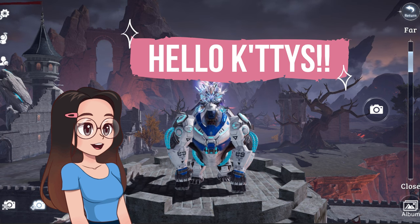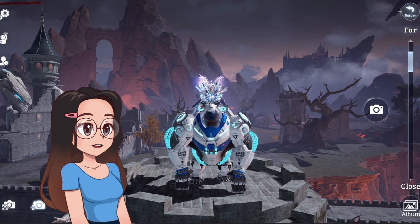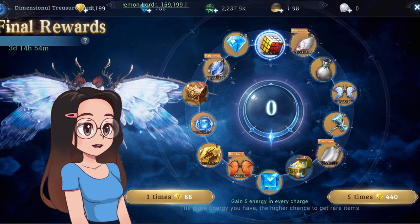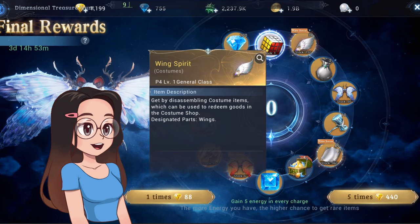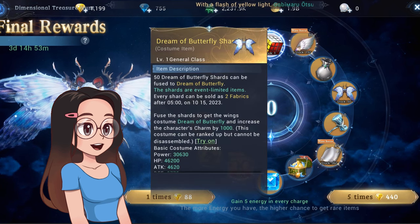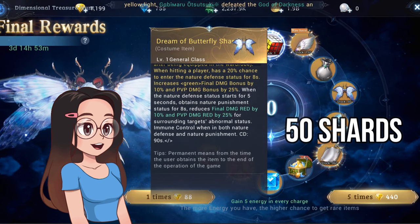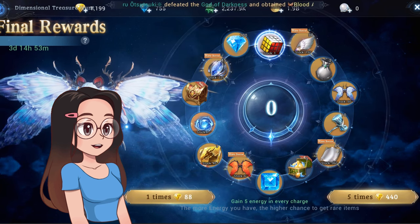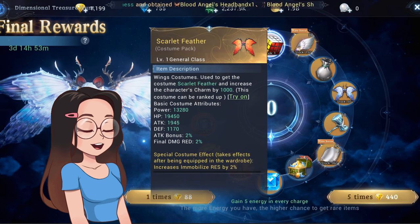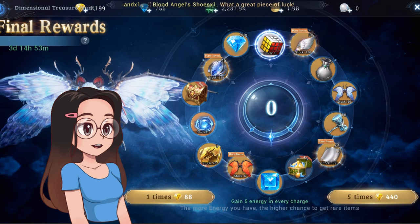Hello kitties and friends, I'm back again with another video. For today's video I will share my experience with the current Dimensional Treasure event. In this event you can get an artifact costume and rare materials, but the main goal is to get the wings — especially the white one, which is the Dream of Butterfly. The other wing, the Scarlet Feather, is already a complete wing costume you can use and equip once you get it from the event.